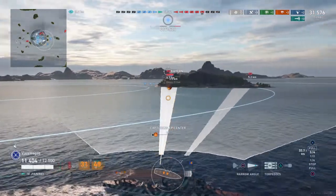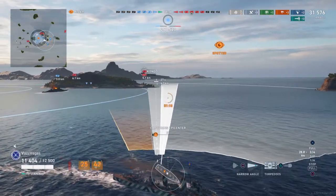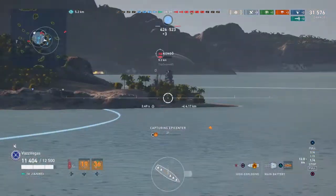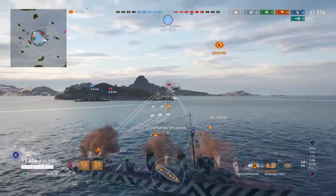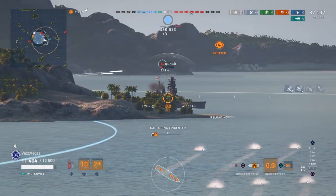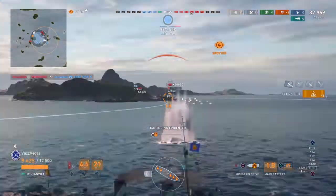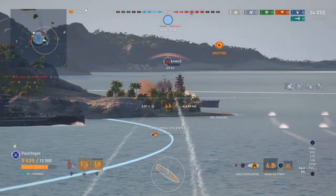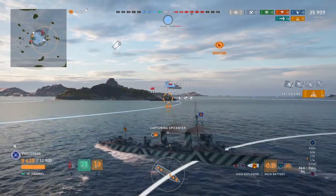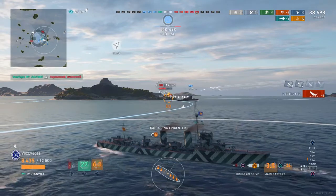We're heading over to the other side of this island — we'd love to finish off this Congo if we could, but he knows better. He knows that there could be torps coming. We send them anyway just because. He spotted us briefly and we thought maybe we dropped detectability by hiding behind that ridge of the island. We started shooting at the Congo, trying to bait him into coming around the island and running into our torps. One of our teammates slapped him pretty hard there. We know he used his damage control, so now that we have him on fire it's just a matter of time. And bingo — there we go. We get our first kill of the match.